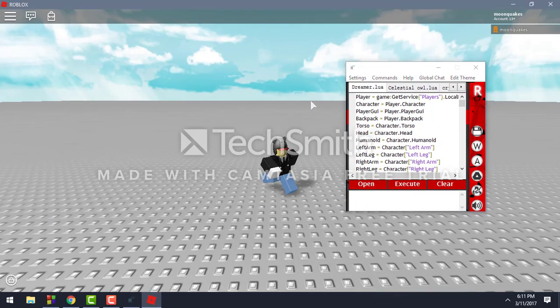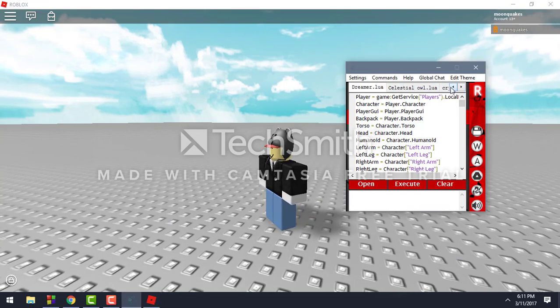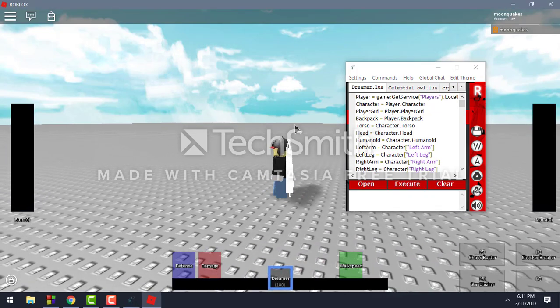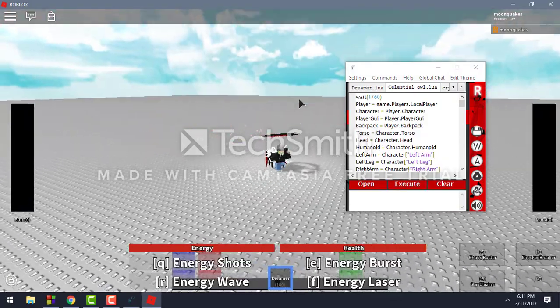Something new with RC7 that came out a few weeks ago is tabs. You can select whatever tab you want, execute scripts, and all that. Everything works pretty fast, pretty good — it ain't slow or nothing.